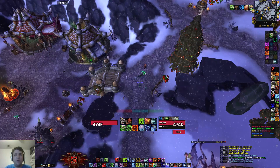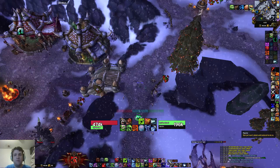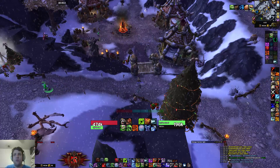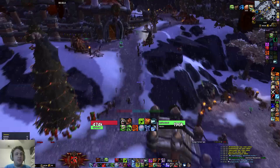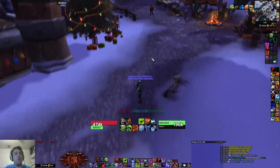Everything else it should set automatically — your health bar, your enemy, the colors. If you have a pet, it should bring up the pet frame and your pet bar. The boss frames will be over on the side. This is generally my UI. It really doesn't get much more simple than this — it's a really simple way to put in my UI.